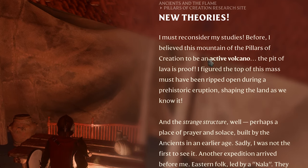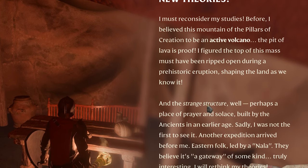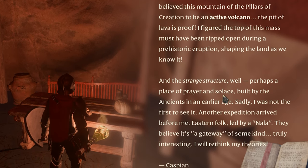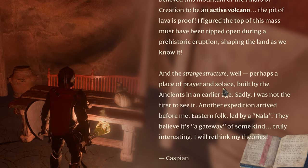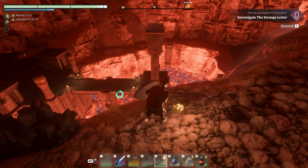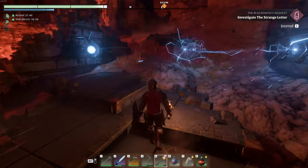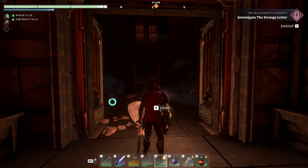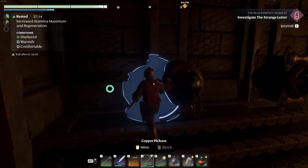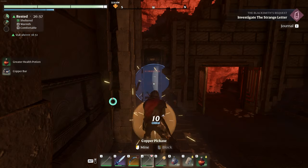Caspian here is writing about how the Pillars of Creation are an active volcano, and that the strange structure could perhaps be a place of prayer and solace. But there was another group of people — Eastern folk led by Nala — who believed it could be a gateway of some kind. I have a feeling this won't be the last time we see the strange structure here. I want to get access to more building materials — I've been working on the garden but I need new materials for trim work.